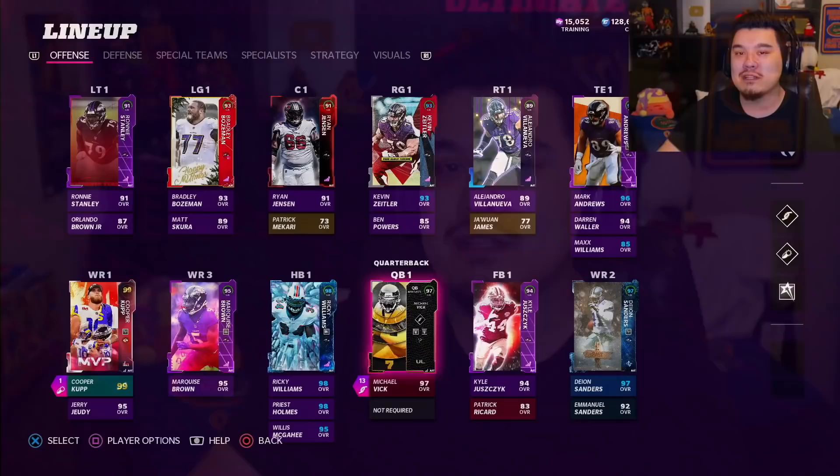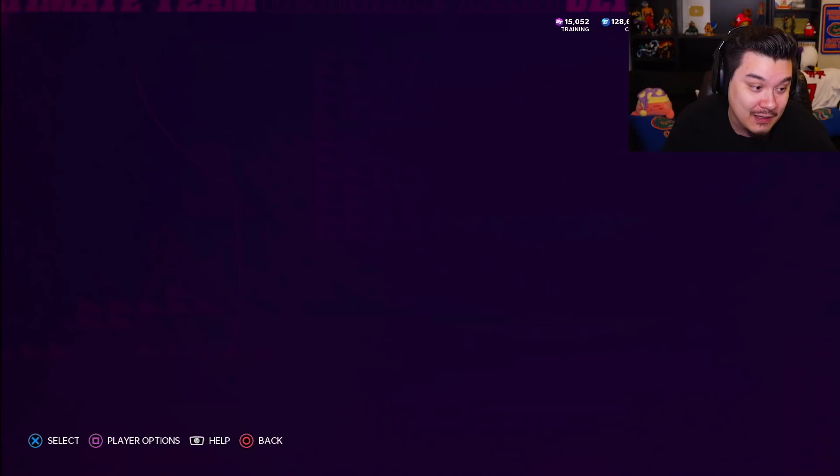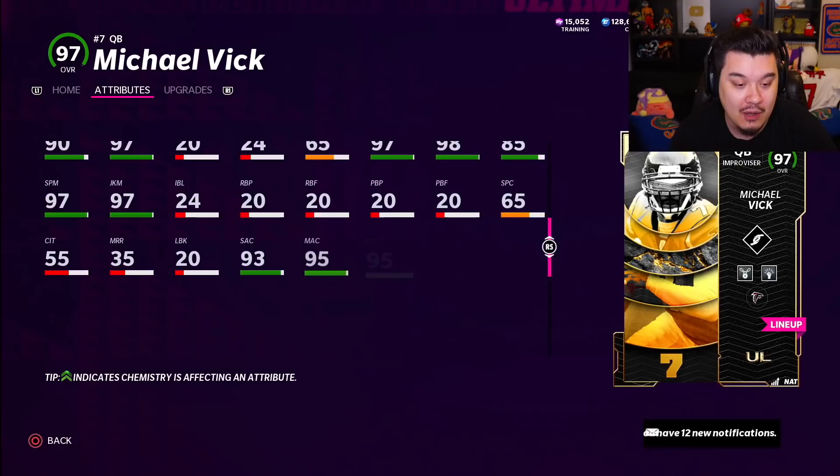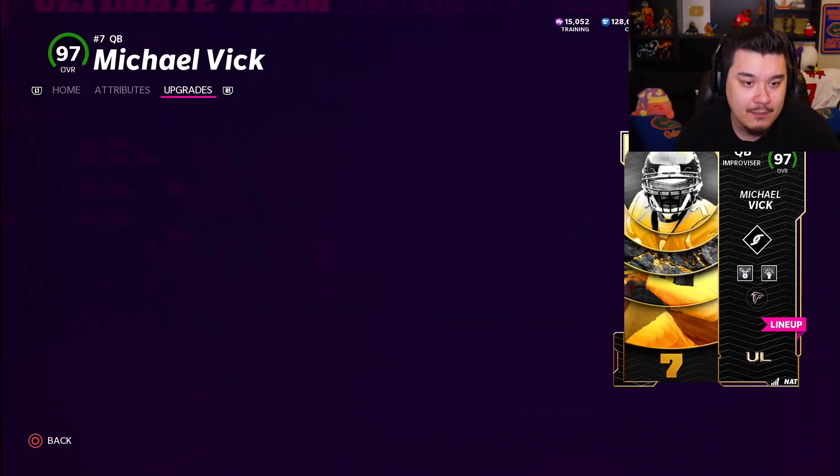Ladies and gentlemen, we got a brand new Ultimate Legends release today, and I think this is always the release people look forward to. Michael Vick is out here in the squad with 13 ability points because of Escape Artist — 10 AP Escape Artist. He's gonna be super nice. 97 speed, pretty good throwing attributes. Kind of struggle every once in a while with Michael Vick, but just having those skate bars and being able to run the ball is gonna be very nice.